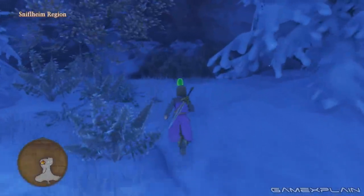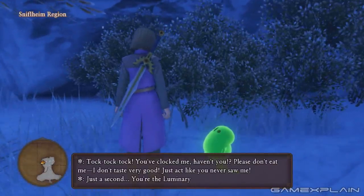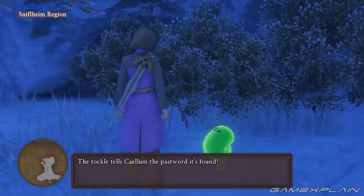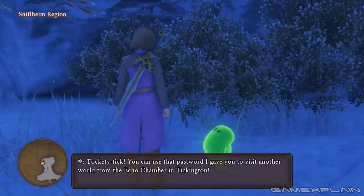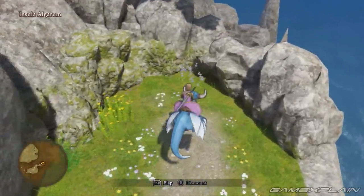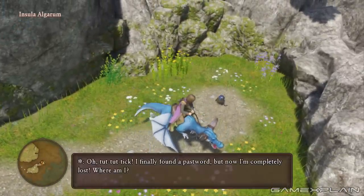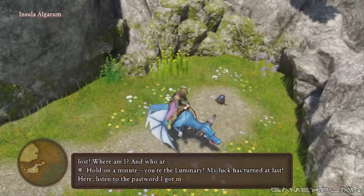The eleventh Tockle is in the Sniflheim region, specifically the northern end of the Viking hideout. You'll need to travel past Erik and Mia's home. At the top of the ridge near the Western Wall is where the Tockle awaits. It will then give you the password for Rose's room in the Altar of the Chosen. To find the twelfth Tockle, sail to Insula al-Gerum which is the island southeast of Sniflheim. You'll need to use a flying monster to access the land behind the mountain where the Tockle awaits. It'll hand over the password for the Ruby Path of Doom in the Altar of the Starry Skies.